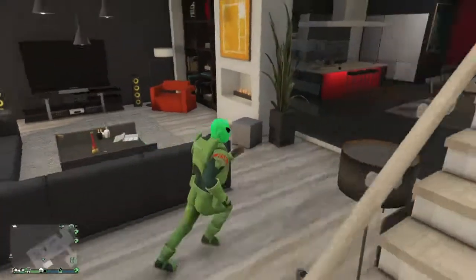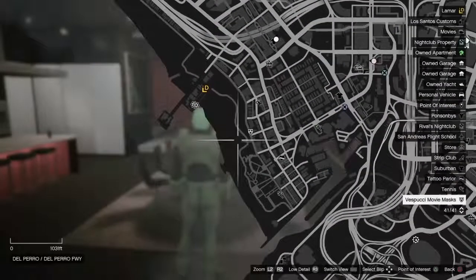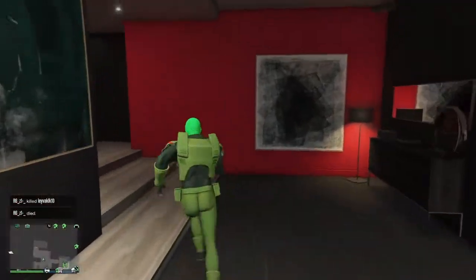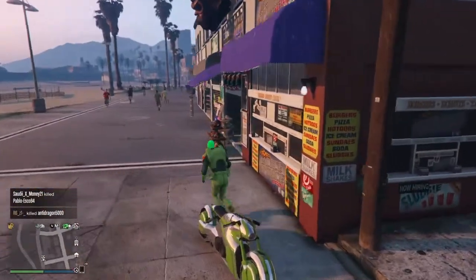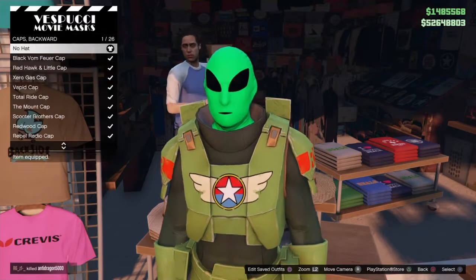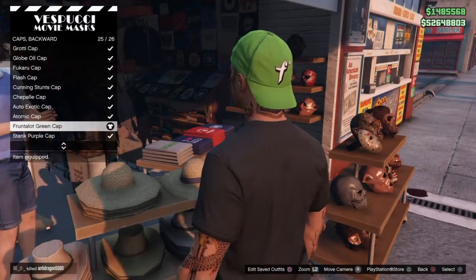If you want to get the hat on it, make your way to the Spoochie Movie Masks store. Make sure you go there on a motorbike - I'll explain why after. Once you're at the mask store with your motorbike, go to hats, browse to caps backwards, and scroll all the way down until you see the front-lock green cap. Equip that to your character.